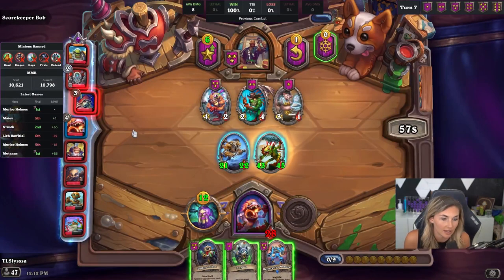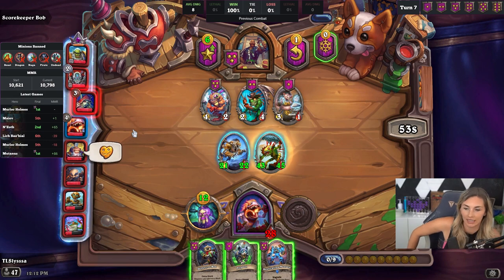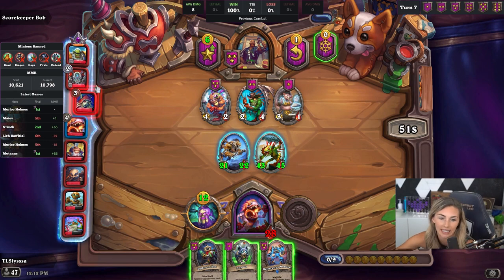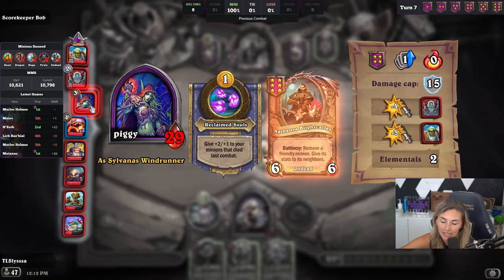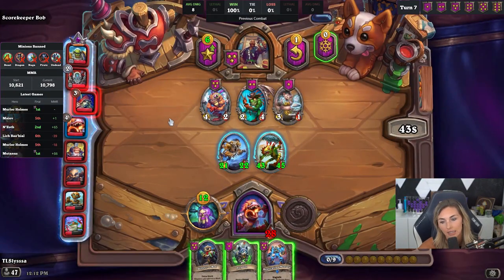I'm just not good with Mutinous or Vol'jin — buddy's too complicated. Yeah, they aren't the easiest. Vol'jin especially, in my opinion. I've been messing with this strat. I don't know if this is the best strategy, I don't know what other pro players do, but this is what I've been doing and it's been working well for me.